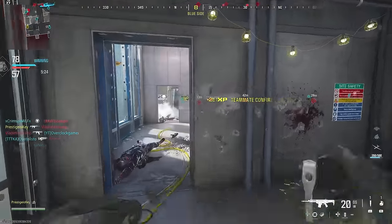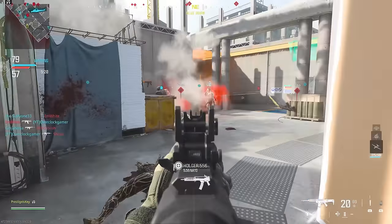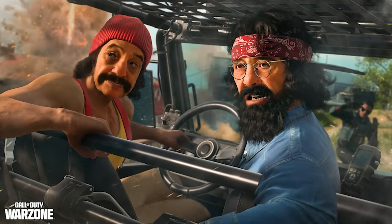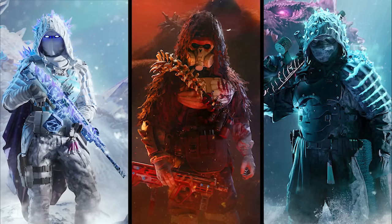Alongside all of that we're getting some new events, including the Godzilla vs. Kong crossover — Battle for Hollow Earth — the Blaze Up event in Modern Warfare 3, an exclusive Warzone event called High Trip, and another event called Vortex: The Virus Mainframe. The launch window events, Blaze Up and High Trip, are 420-related, and we're also getting a Tracer Pack featuring Cheech and Chong, voiced by the actual Cheech Marin and Tommy Chong. The Godzilla Kong crossover brings new operator skins that honestly kind of remind me of Mortal Kombat.